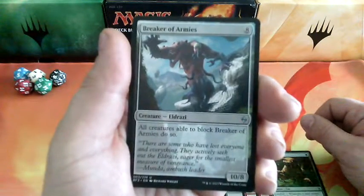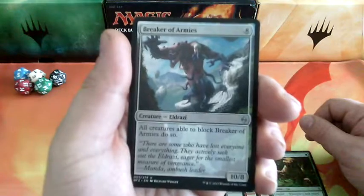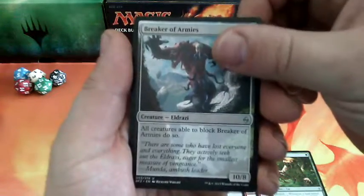Breaker of Armies. Great image on this one. 8 drops — crazy. All creatures able to block Breaker of Armies do so. And it is a 10-8. Crazy card.